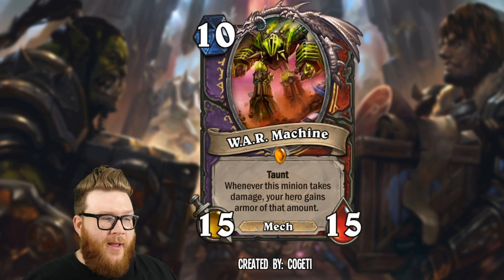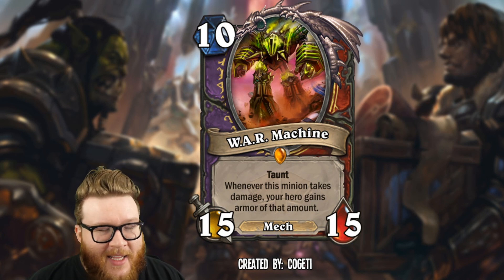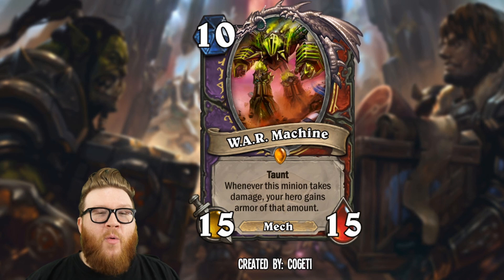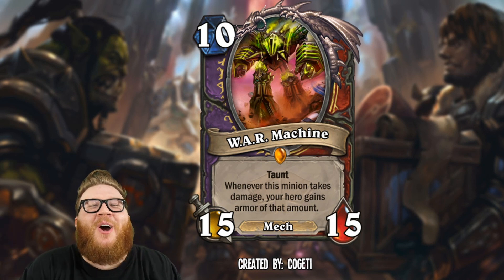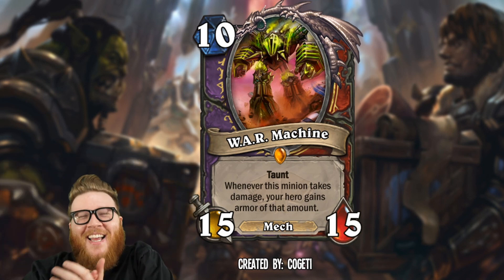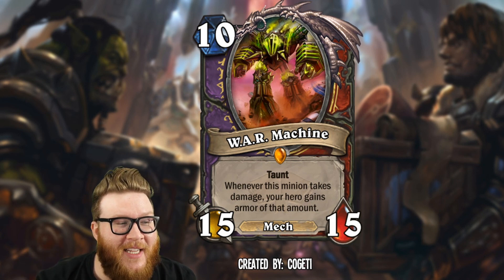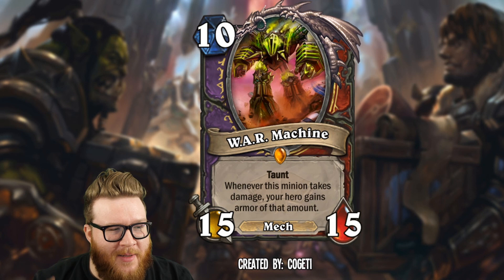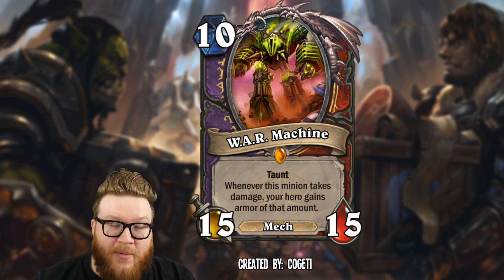Next up is War Machine from Cogetty — a 10 mana legendary for warlock and warrior, which is why it's called War Machine: they both start with 'war.' It's a 15/15 taunt — I love giant Timmy-style cards like this. It's a mech, representing Fel Reaver from Outland.